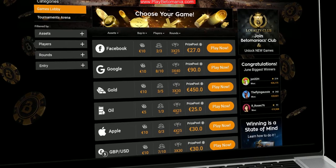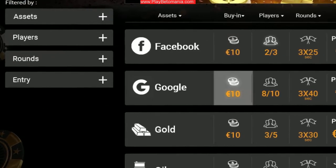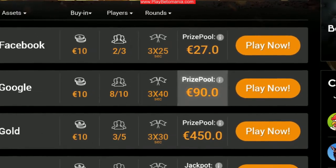Pick a table according to types of asset like Facebook, Google, or Gold. You can also choose the buying amount, how many players, number of rounds, and prize pool.